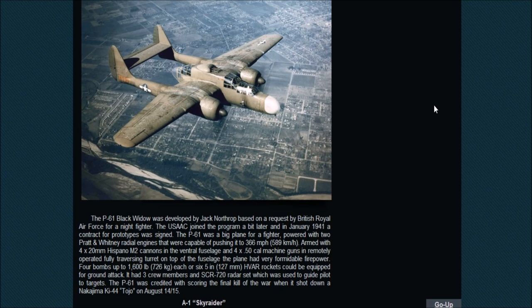The P-61 is a night fighter that can go 366 miles an hour. It was armed with four 20mm Hispano cannons and four .50 caliber machine guns in the remotely-operated dorsal turret. It could also carry four bombs up to 726 kilograms each, or six HVAR rockets. It has a radar set and three crew members, and I believe the turret could be locked to fire straight forward — though I'm not sure if that feature would be in the game. There's also a P-61C, a high-speed version that can go up to 400 miles an hour — about 34mph faster than the B.